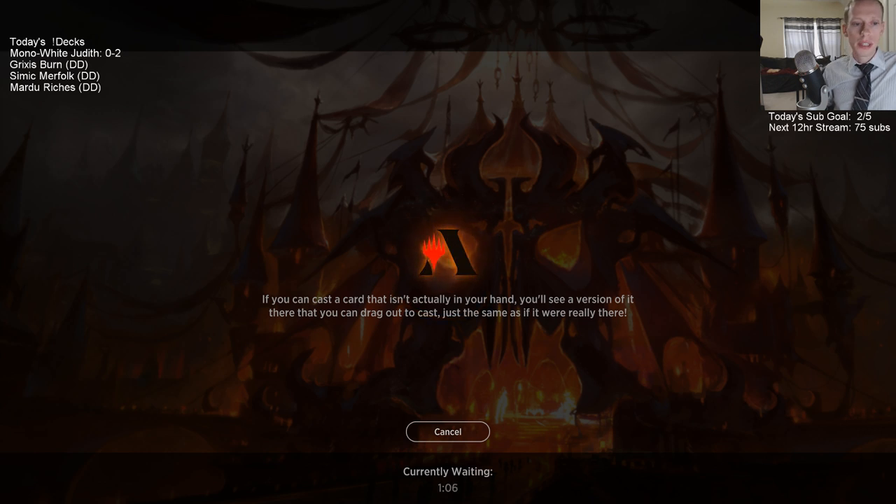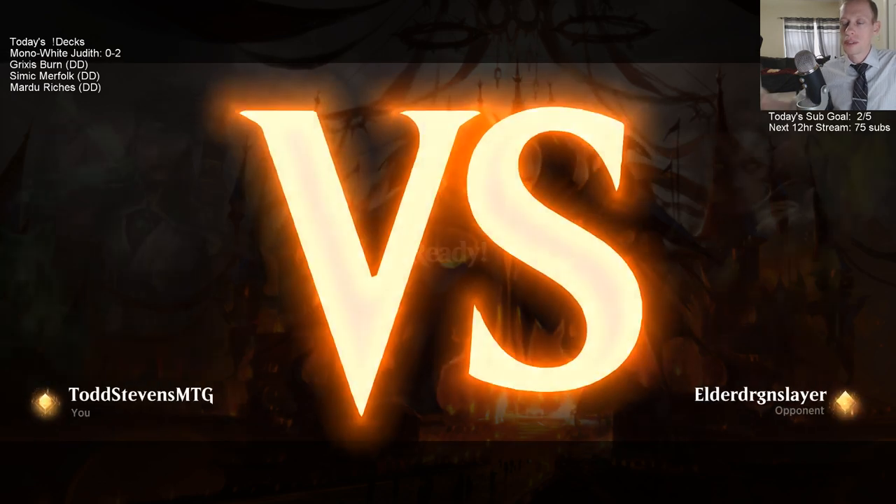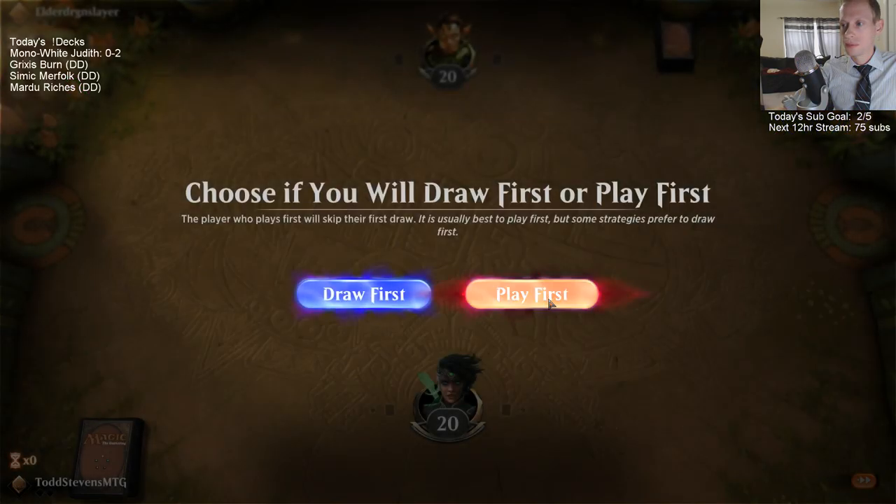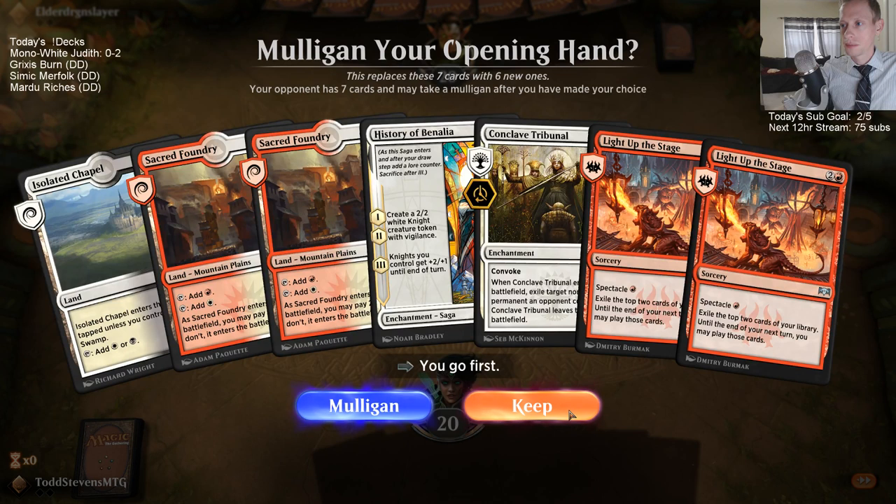We can switch out and go to StevoSupremo's deck after this match. We're already 0-2, but I want to play a third match with the changes. We found the Light Up the Stages — we don't need to win the game immediately right away. We're going to have a little bit of staying power. We have red and black mana, which has been a struggle. History of Benalia is like our best turn-three play.